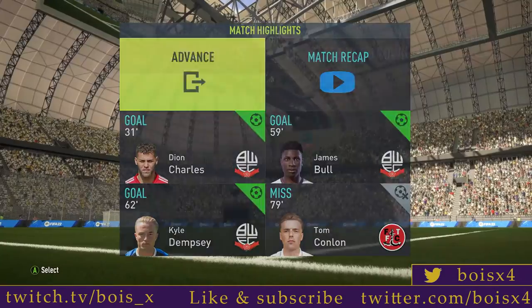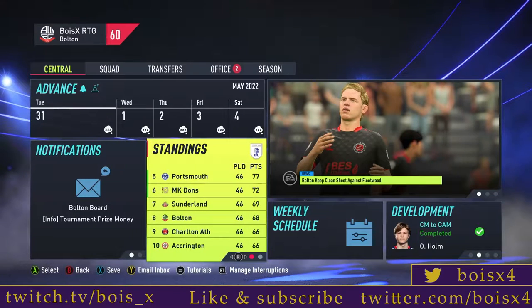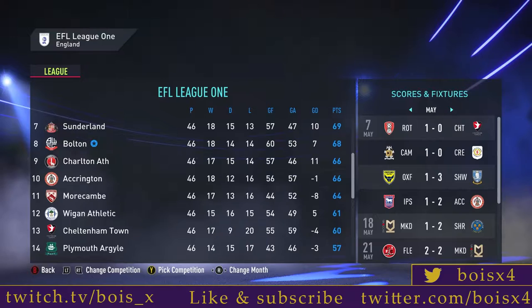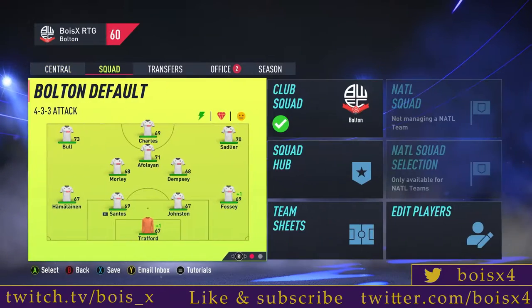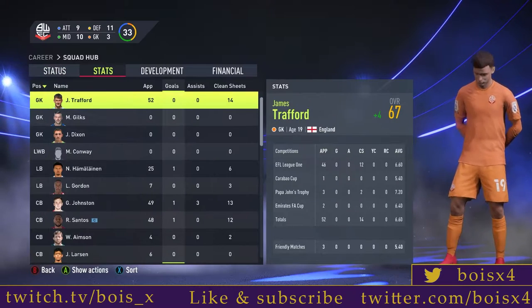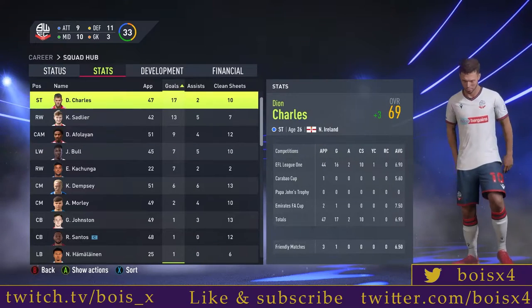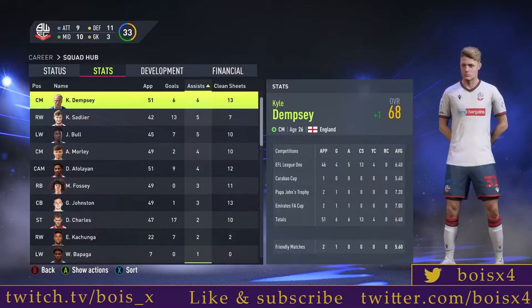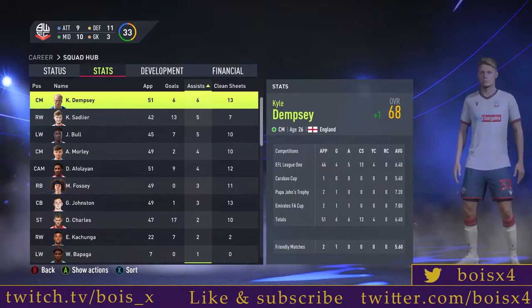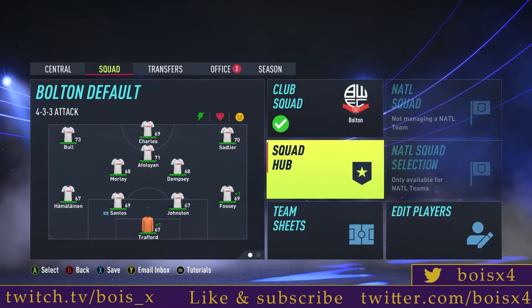We'll quickly have a review of what we finished and the top goal scorers and assists. It is the end of the season — we finished 8th overall. It was a little bit weird: when we played our 46th game, there were teams still on 44 games. But 8th isn't the worst. Looking at the stats, the goals weren't the issue — Dion, Afalayan, and Charles all contributing to a decent return. But the issue is the assists — we don't really have an out-and-out creative player, with predominantly Dempsey and Sadlier being the only ones to really provide assists. We didn't have anyone get 10-plus assists, so we definitely need a good creative midfielder going into season number 2.